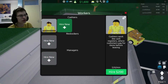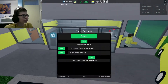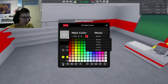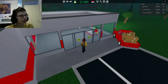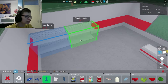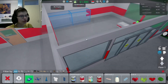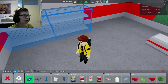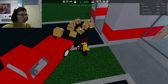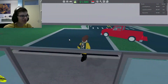You have workers, cashiers, restockers, managers. A cashier is kind of needed. I don't know why I already bought it because honestly there isn't much here anyway. Main color — so you can change the main color; I actually want it to be red. Open store. I think I'm just doing the wrong stuff right now because there's still nothing in here. Oh — unload truck! Yes! There we go, now it works! That took me a while to figure out.